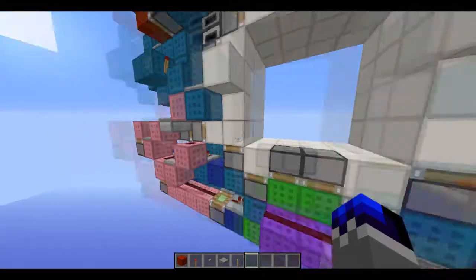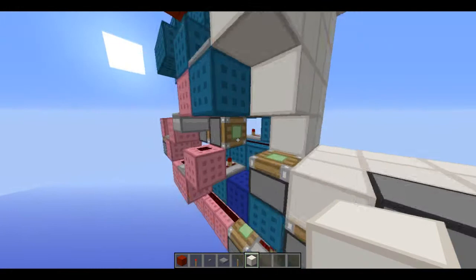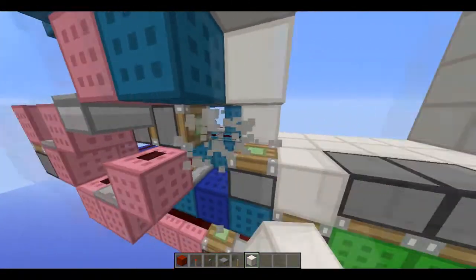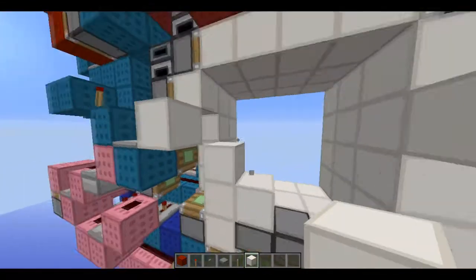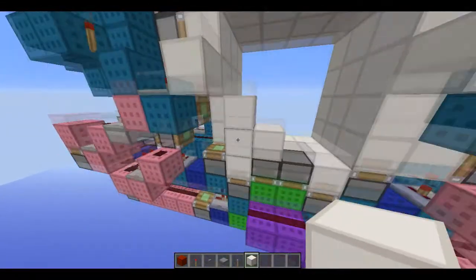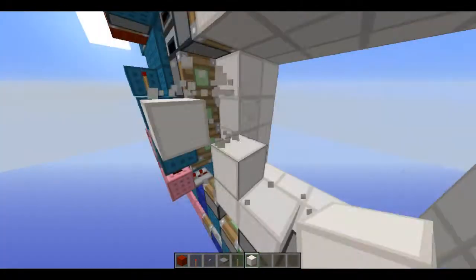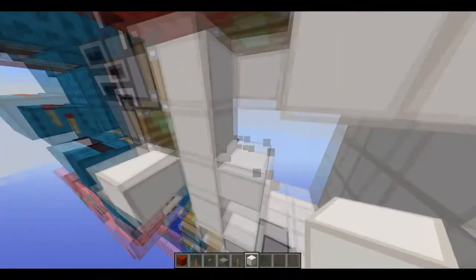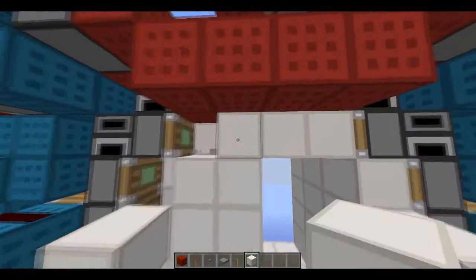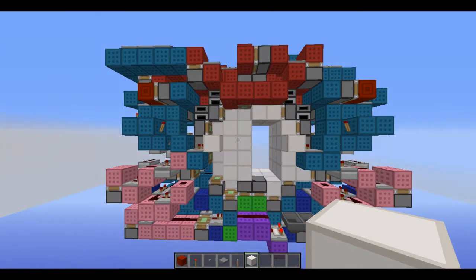I will just show you with my hands what happens on one half of the door. First of all, it pushes this all inwards, and that as well. Then this will push it all up, then these two push inwards, then this will push down, then this extends and pushes down as well — so that's the closing.